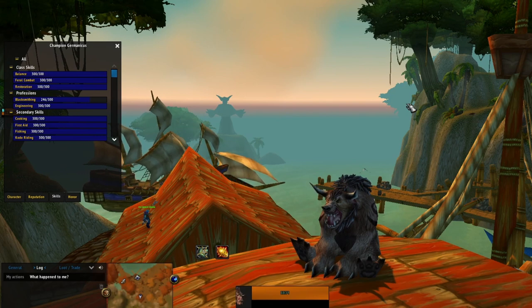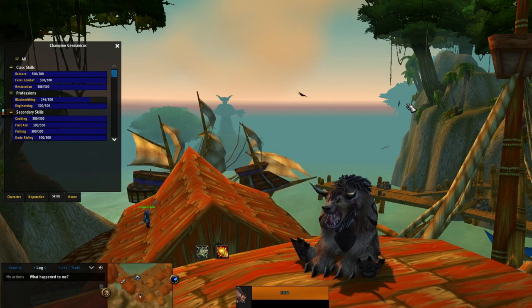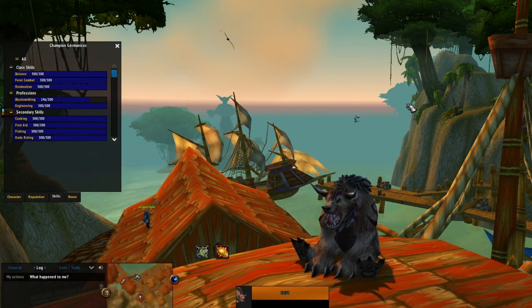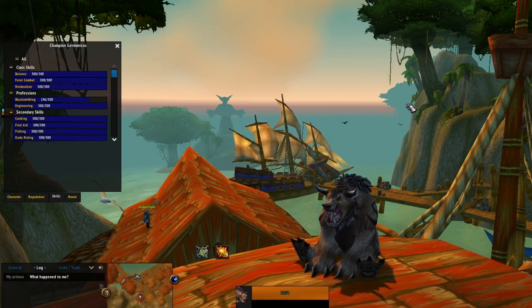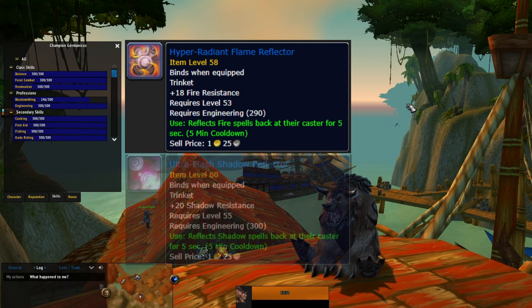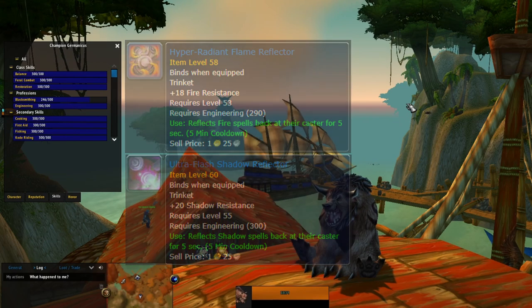Next thing I quickly wanted to talk about was professions. It's a vanilla era PvP guide, you all know what's coming. Engineering is a must have. Fire reflector, shadow reflector — I use these all the time. Grenades.